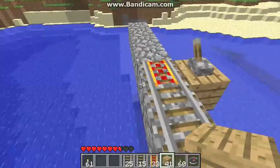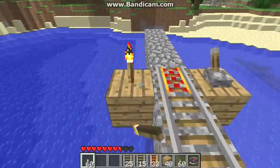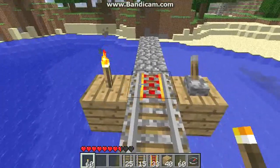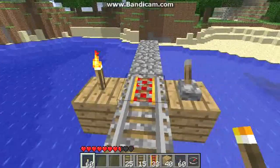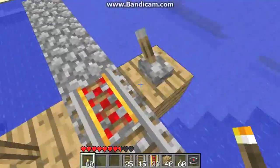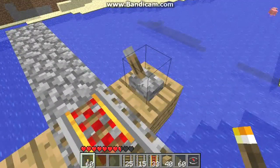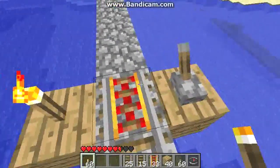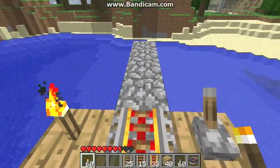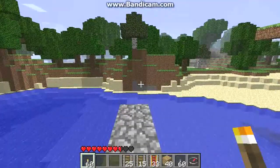Another advantage of the switches over redstone torches is that on a long track, sometimes you have a need to stop along the way. And it's so much easier if you can just turn off the switch that's powering that rail — that makes that location a stop. Then when you're done, you just turn it back on.